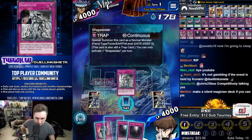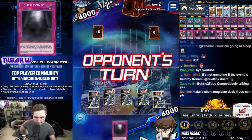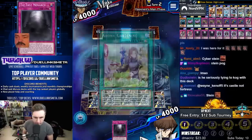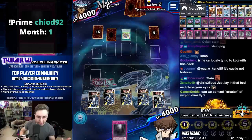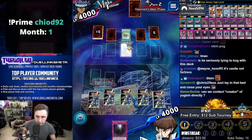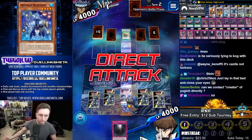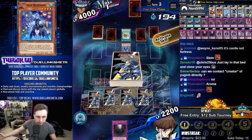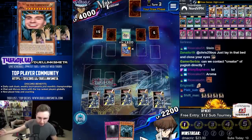Next duel — Shape Sister, Tiki Soul, First Monarch set up. He hits us and we draw Obelisk, we win. Draw Sense: Level — Obelisk the Tormentor!